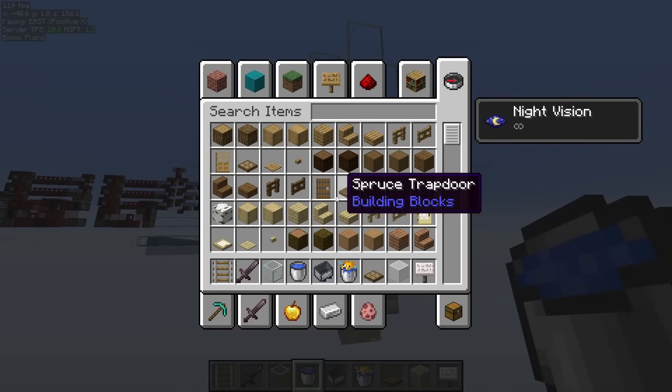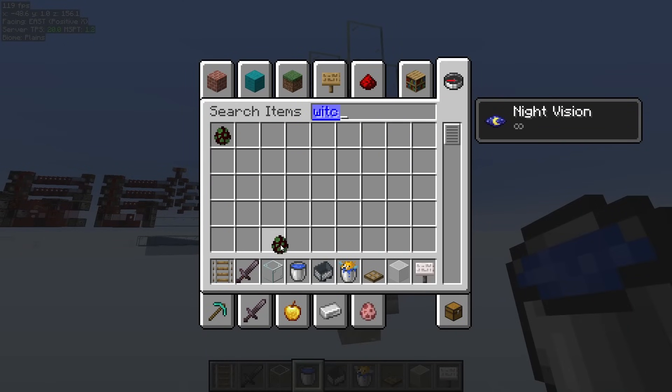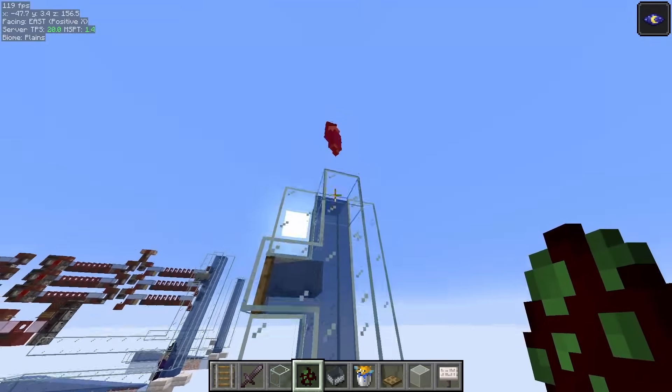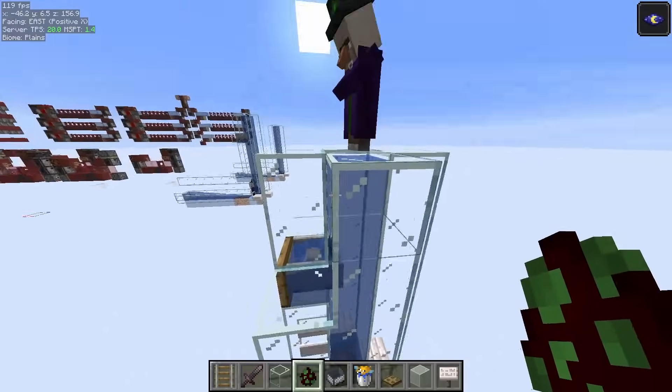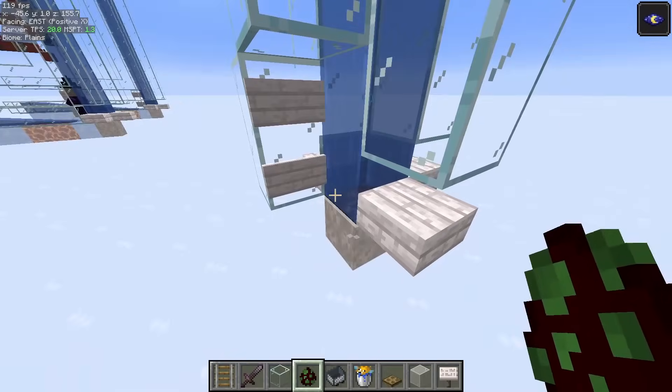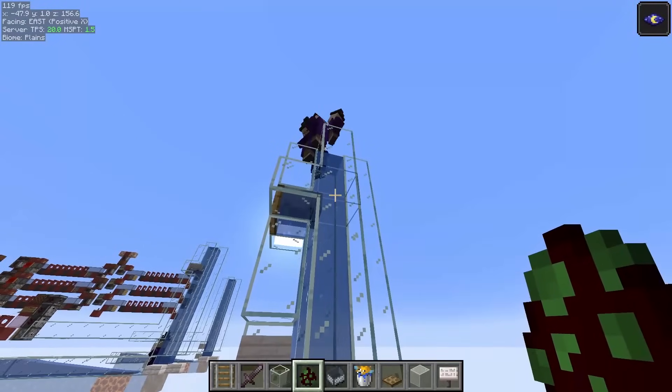Just to make sure it works, let's get some witches and make sure our difficulty is on. If I place a witch, you can see that it gets attacked by the pufferfish. There's no cooldown on it, so every witch I place is going to get attacked no matter what.